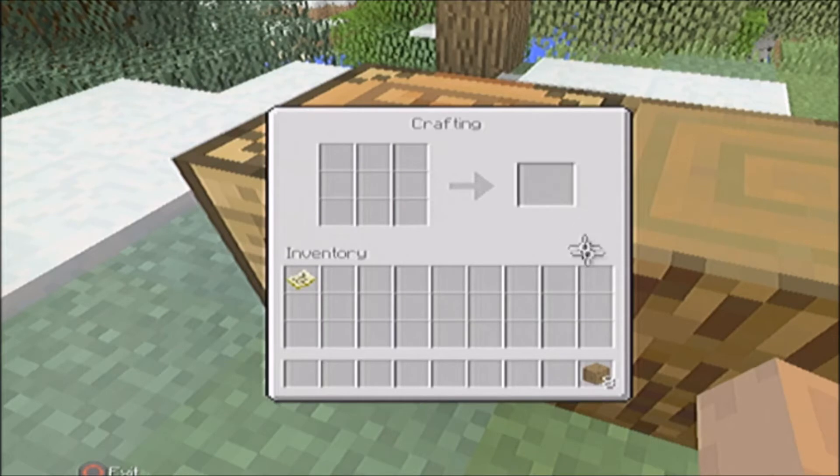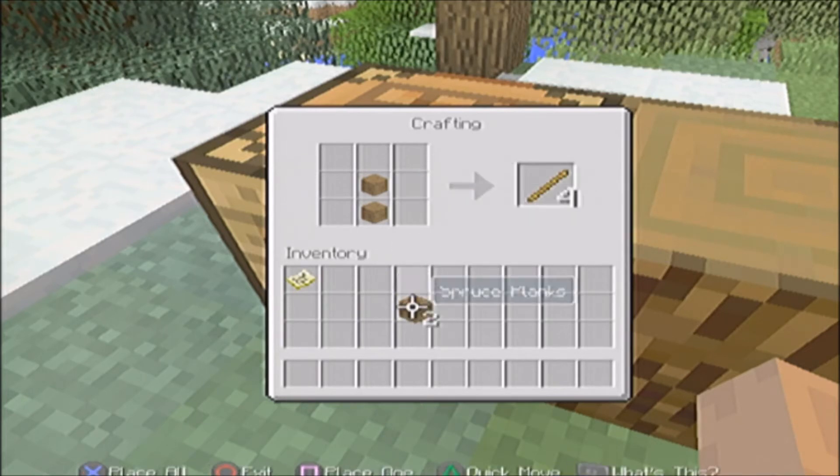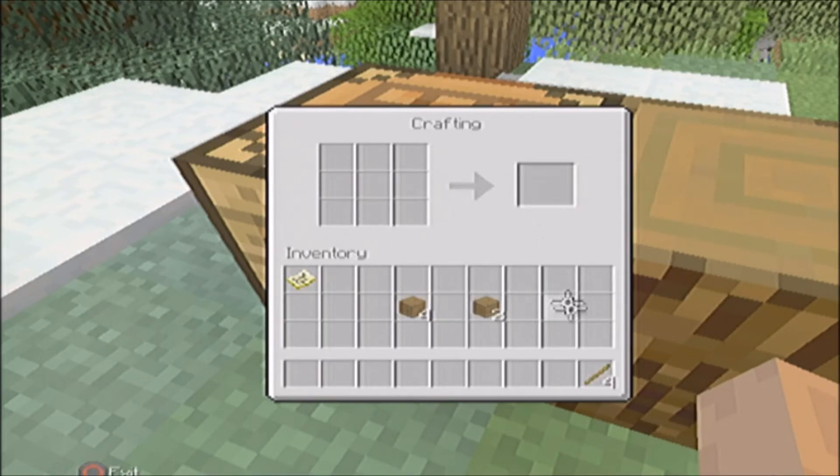To bring up the crafting menu you just press Triangle, and then you can make whatever you want — like a crafting table — or if we wanted to we can make some sticks, and then we could make a sword like this. Yes, we can make a sword.